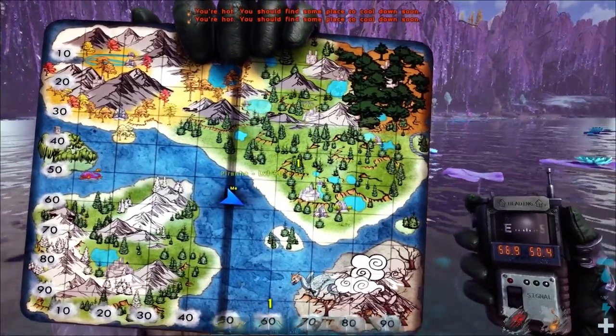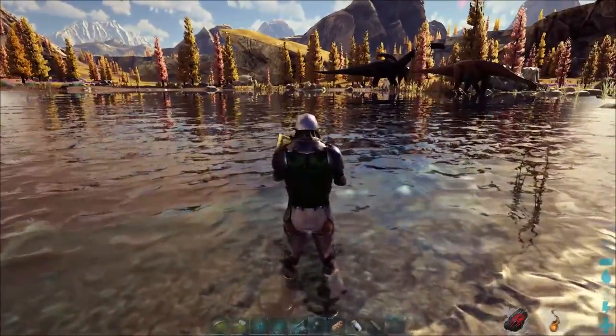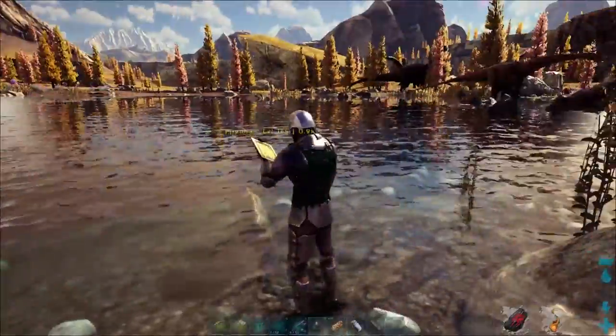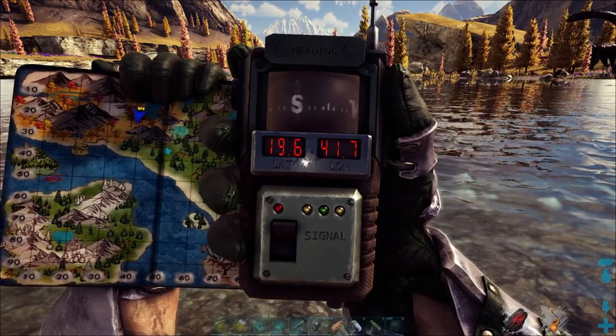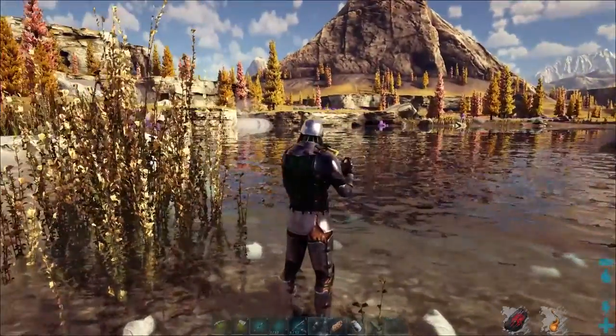Here we've got another pond on Asgard — I'm going to avoid going into it because of the piranhas right here. We also have a bunch of manwings, which is pretty interesting. Anyway, we are at 19.6 degrees latitude and 41.7 degrees longitude in this cool little area on Asgard.